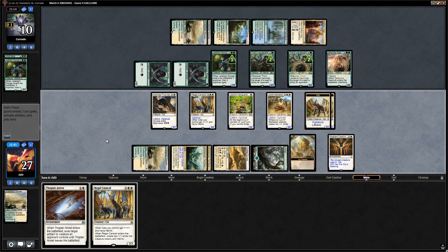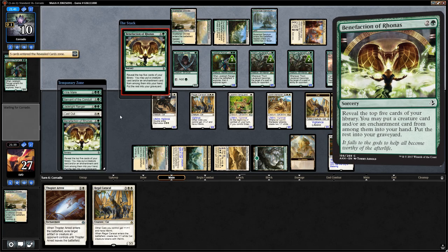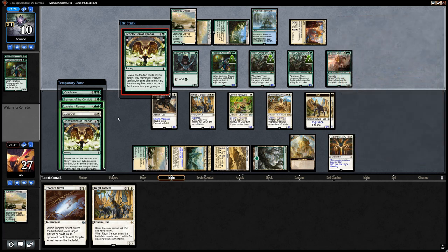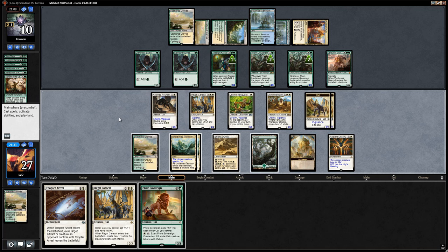We run out Warleader, and next turn Caracal can pump it up. Opponent has three cards in hand — if they have another Verdant Gearhulk that's very good for them. Instead it's a Benefaction of Rhonas, which strongly indicates Hadana's Climb. It reveals Cast Out and Ranger, which they keep on top. They can always cast Cast Out at instant speed with two Llanowar Elves. We draw Pride Sovereign — a decent pickup. Playing Pride Sovereign is probably better since we're fine in a longer game.